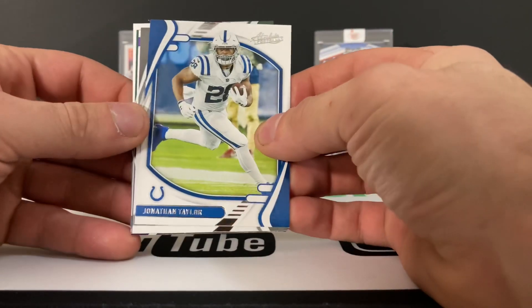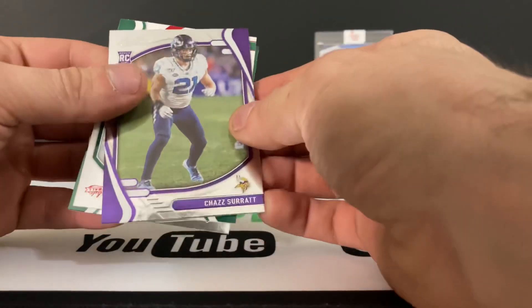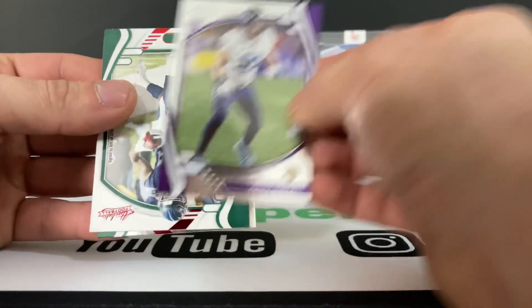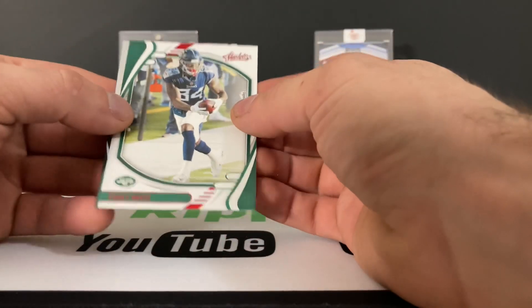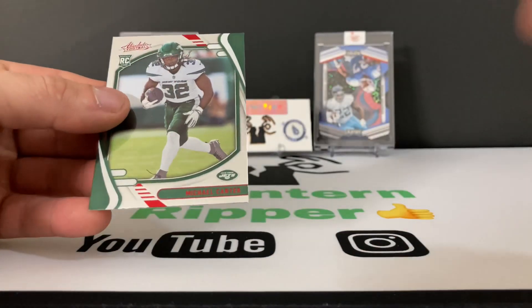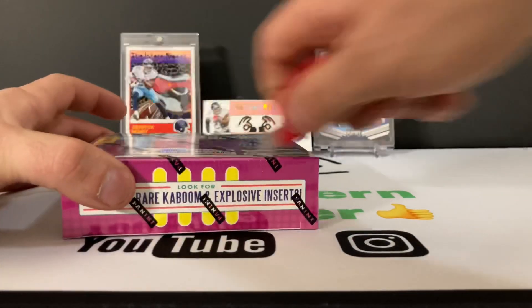JT, Derek Carr, Chaz Surratt — wonder if that's Sage Surratt's brother, I don't know. Cory Davis and a Michael Carter. Alright, well let's get into the mini box.